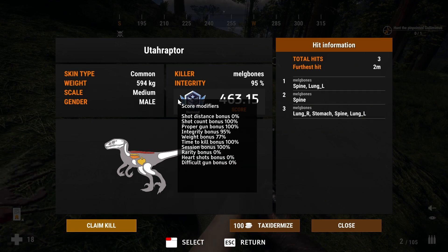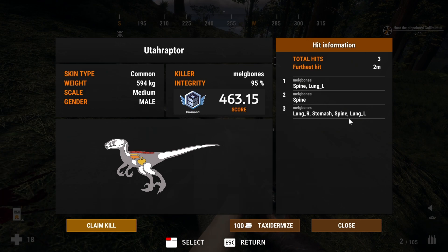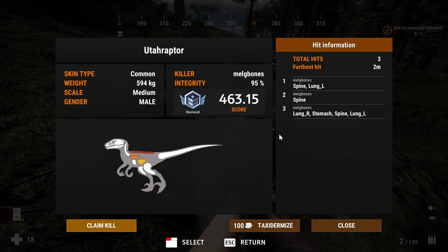I pick it up and it's a diamond — my first ever diamond in Prehistoric Hunt. Diamond isn't the highest medal you can get; legendary is. But getting a diamond is a pretty exciting thing and I was super happy. Diamonds don't seem extremely hard to find but they are definitely much harder to find than golds. This raptor that I basically shot to protect myself on the way back to pick up my lost equipment ended up being a diamond — and I assume it was the last of the three from that pack.